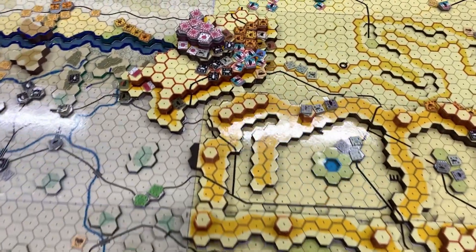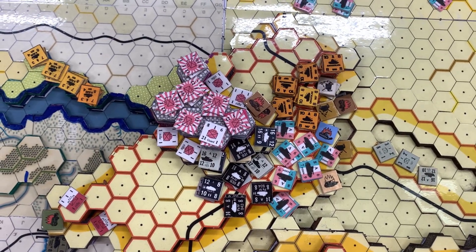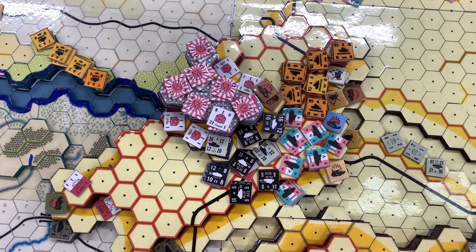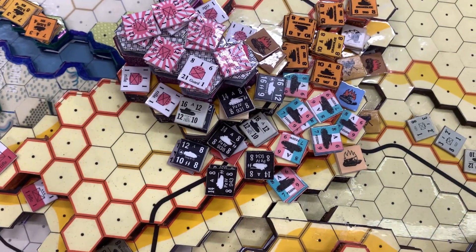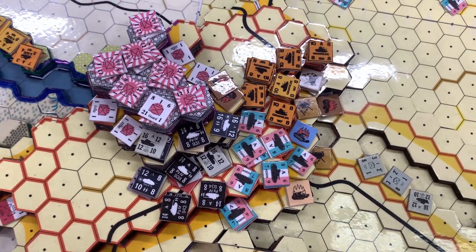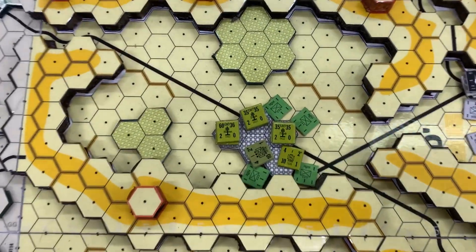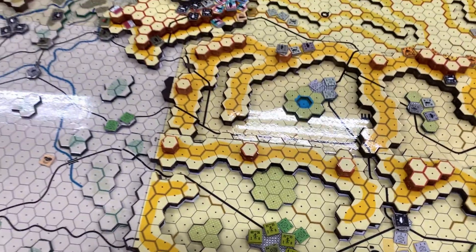The major changes happened here in Masada. We saw the Jordanians and the Italians get involved in taking defense of the city on the side of the Japanese against these German tanks. There is a large difference in power between the German tanks and the Italian and Jordanian tanks, so it'll be interesting to see how that plays out, as well as the support of the American gunfire and how that becomes effective in that battle.